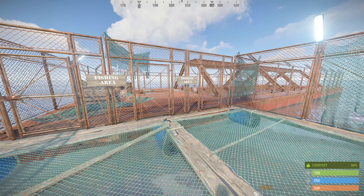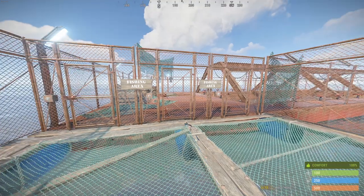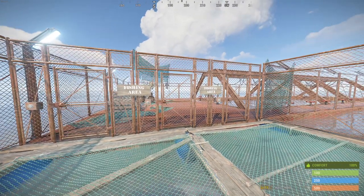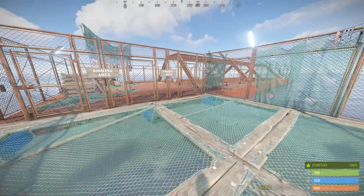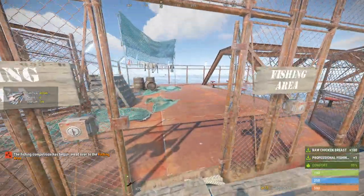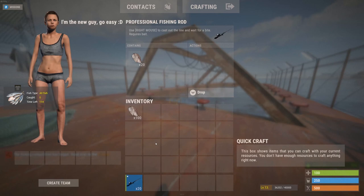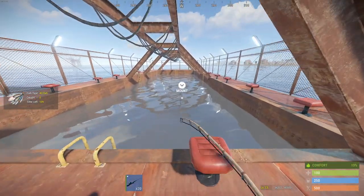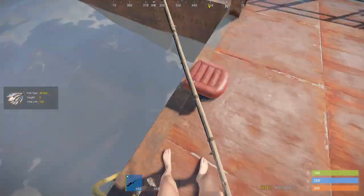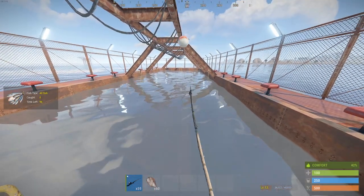There are specified fish in the configuration. In an 'all fish' competition, any fish caught counts toward your score. In a specific-fish competition — for example sardines — only catching that particular fish increases your score. By default there's a 25% chance the competition targets a specific fish, which is more difficult. Players are given a Professional Fishing Rod, a custom item with higher line tensile strength so the line snaps far less often, plus bait.